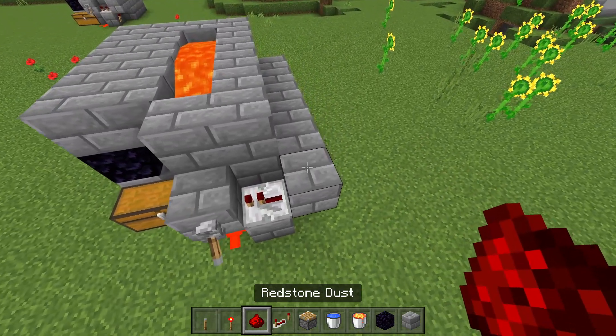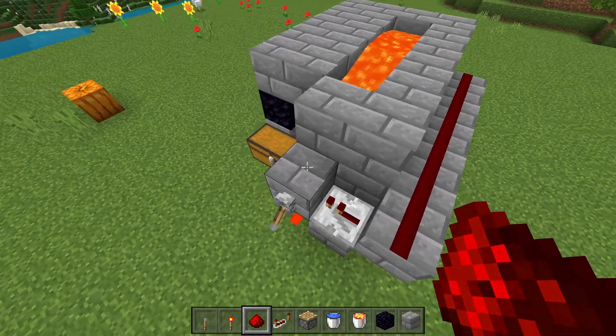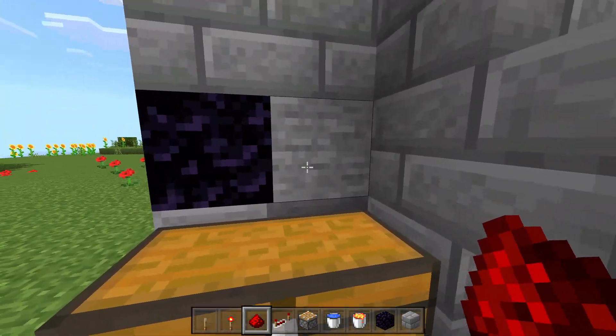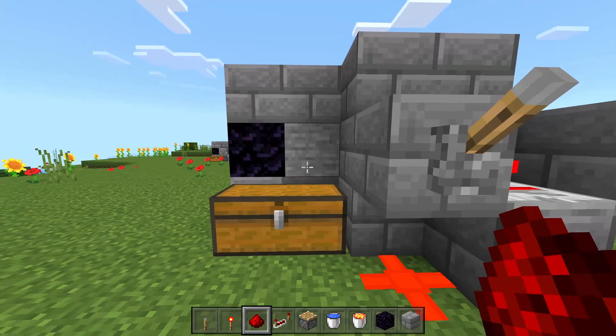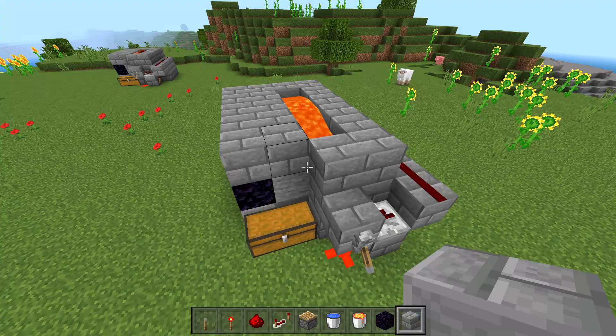We're going to grab our redstone dust now and place down six redstone dust on top of these blocks. Now if we come over here and turn on the clock, you can see that our stone gets pushed across, and if we go ahead and break it, we are going to get more stone flooding in so that we can break a ton of stone super quickly.